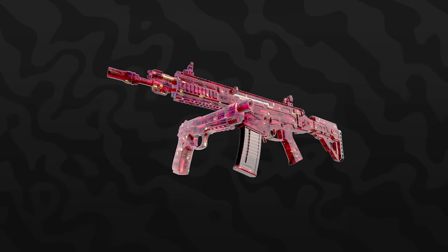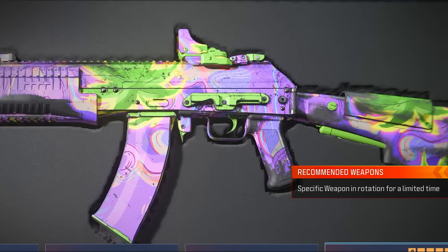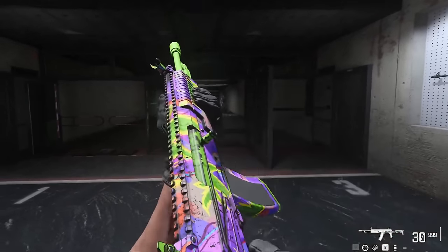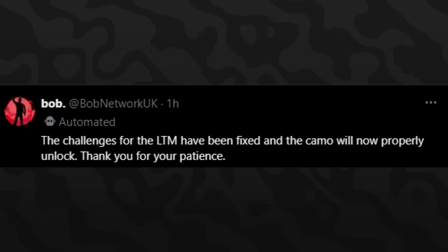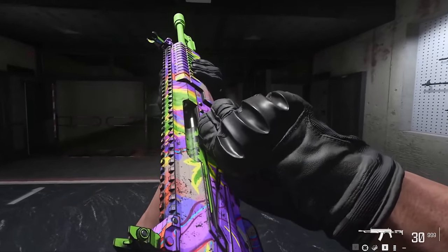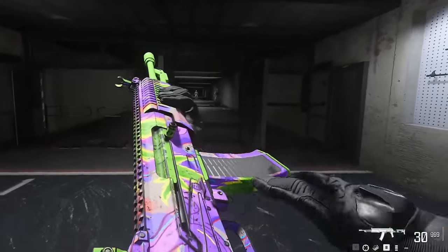Speaking of event camos, there's one you can get right now called the 'That's a Lot of Molecules' camo. It's part of the High Trip Resurgence mode — a secret challenge where winning one game of High Trip Resurgence unlocks it. Note: when you got the win previously it was bugged and didn't track. However, a leaker confirmed on Twitter that the bug has since been fixed, so if you get the win now it should track properly. You may need to redo the win to unlock it. It matches the whole 420 theme.